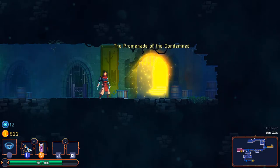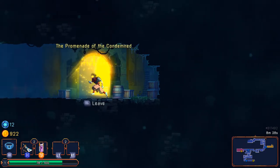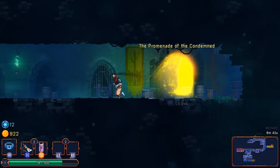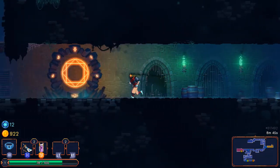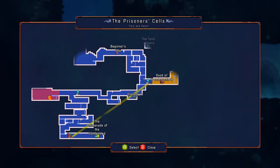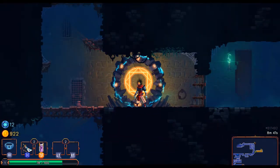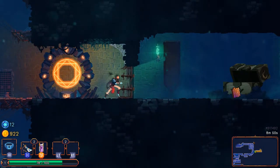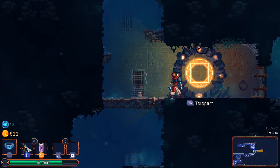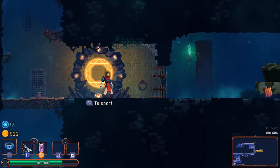The Promenade of the Condemned — that says "leave" so it might be an exit. I'd like to do a little bit more progress first, so let's teleport to one of my previous teleporters and explore a little more. Seriously, unless your roguelite is specifically designed such that teleporters would mess with the flow, all roguelites should have teleporters like this — they are so convenient.